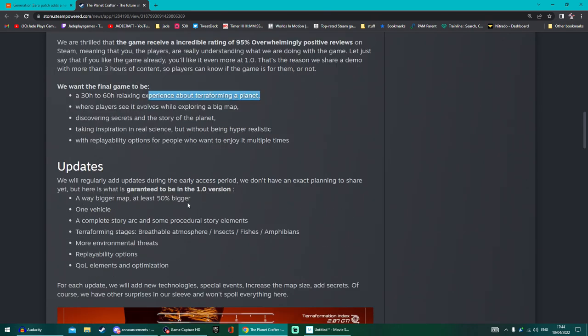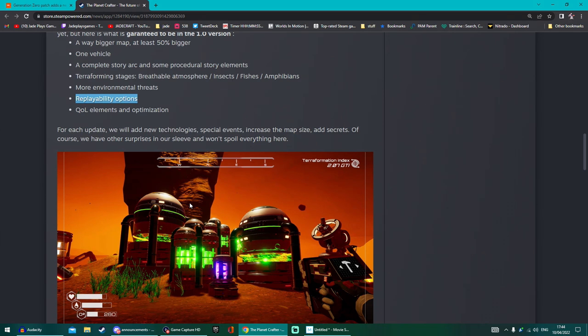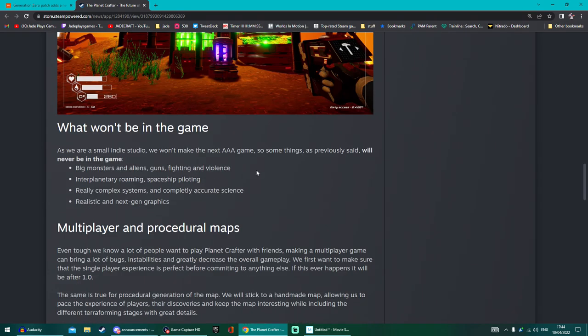Guaranteed to be in that 1.0 version: a bigger map at least 50% bigger, one vehicle, a complete story arc, and some procedural story elements. Terraformer stages, breathable atmosphere, insects, fish and amphibians, more environmental threats, more replayability options, and lots of quality of life elements and optimisation. Each update is going to add new technology, special events and increase the map size, and of course more secrets.